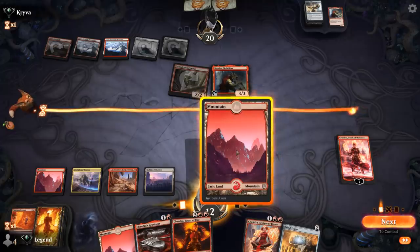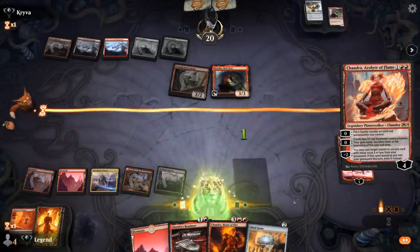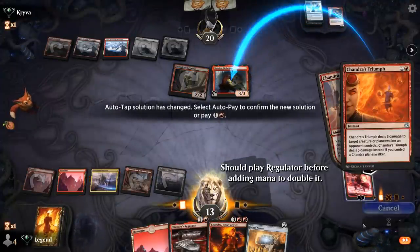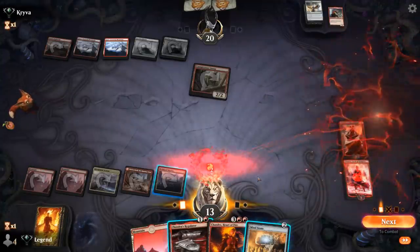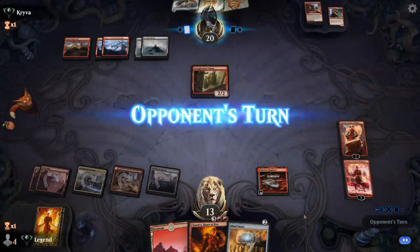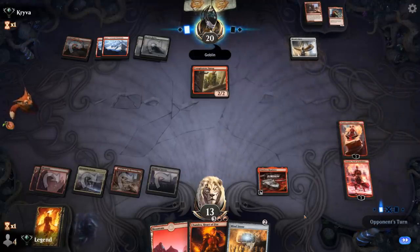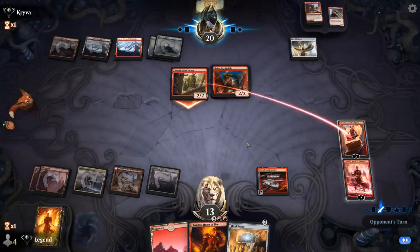Copying Heart of Fire's damage ability with Regulator and still having Chandra's Triumph available. They draw into Battlecry with Herald's Horn but won't be able to activate it. Heart of Fire is looking great now. Can even keep up Chandra's Triumph to maybe kill a Faceless Haven. Using the mana ability and copying with Regulator, then playing Mind Stone, copying Heart of Fire's ability while still having Triumph up.